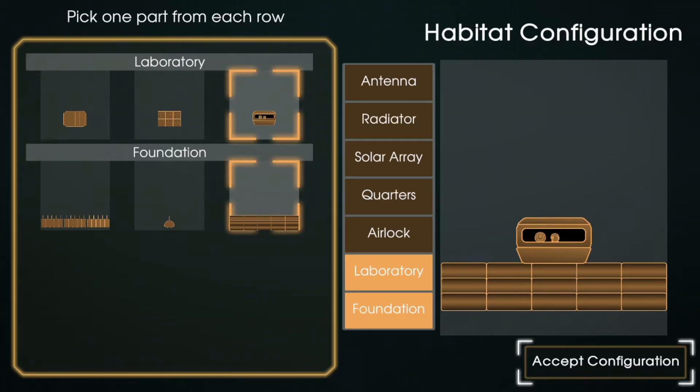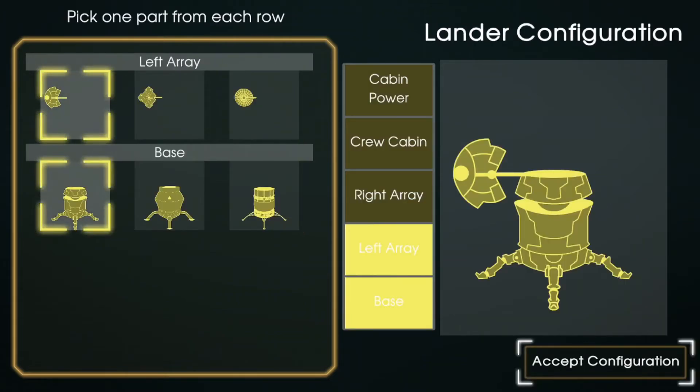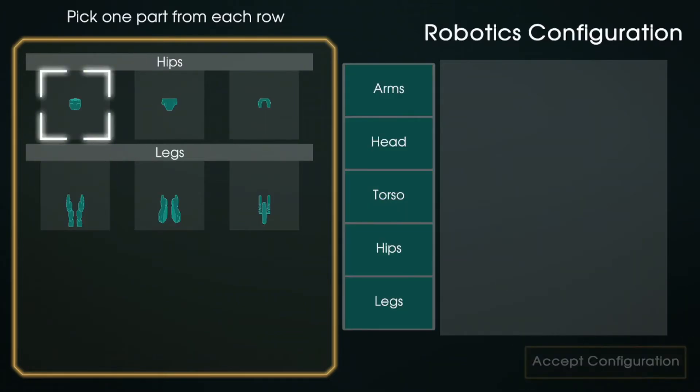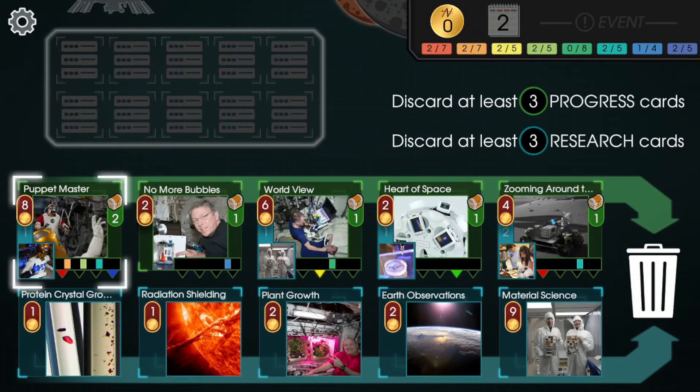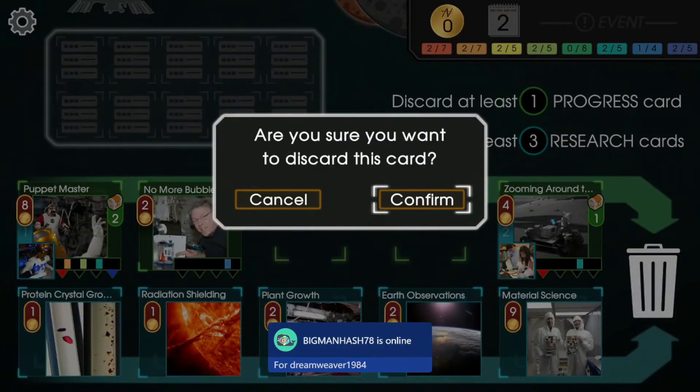You have to win the game with this habitat in order to unlock this achievement. Once you find the RNG gods giving you that, you're just going to pick that particular thing and beat the game to unlock that achievement.